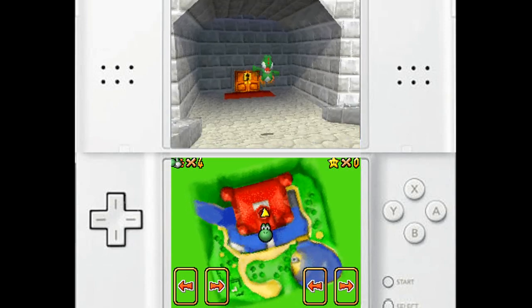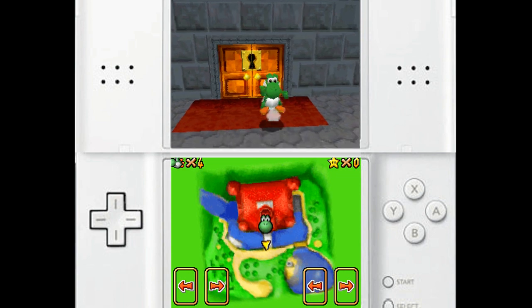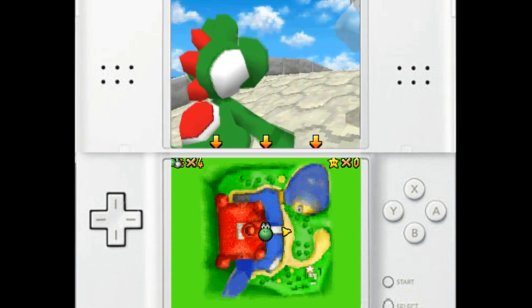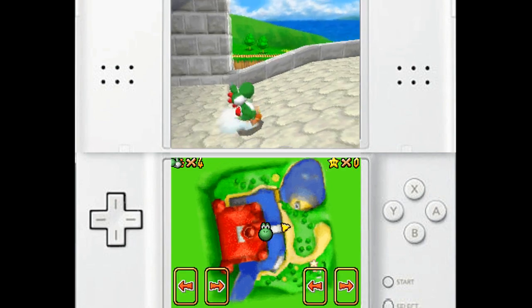Also, as you just saw there, if you're Yoshi and you do a double jump, you can flutter kick! You need a key. The camera's kind of flickering. Alright, so I guess we better go get the key then — and apparently on the bottom screen, it's over there!